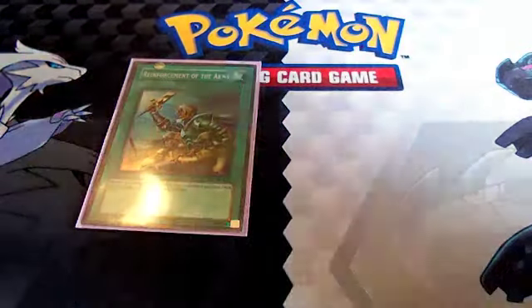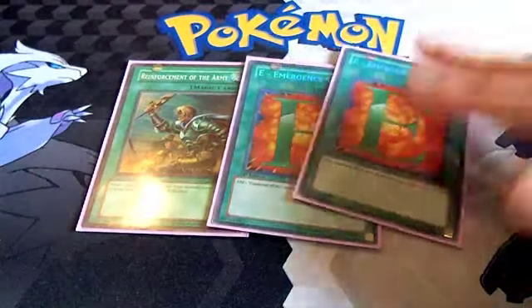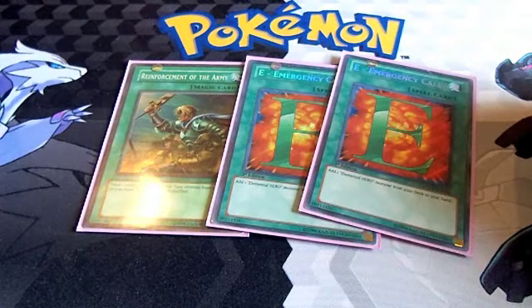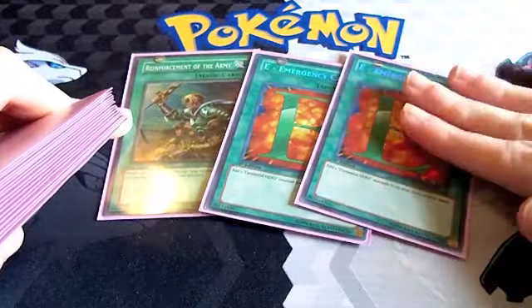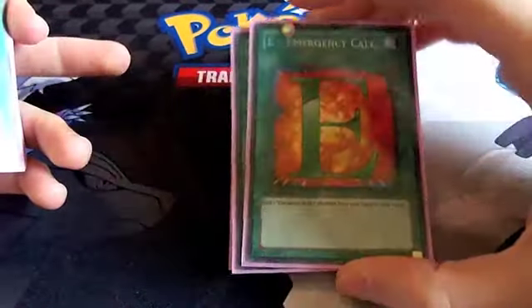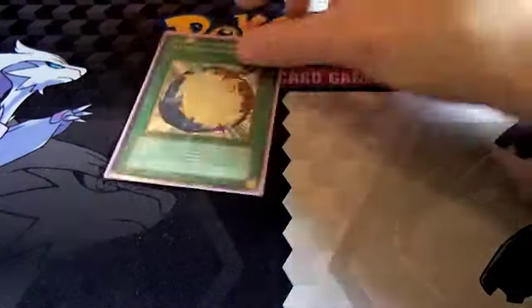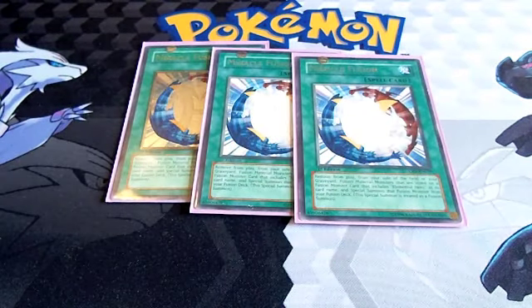More search cards: we've got one Reinforcement of the Army and two Emergency Call. Pretty self-explanatory — they search out your monsters. I like to use Reinforcement on Photon Thrasher if I can; I'd much rather search him than an elemental hero since I have those covered elsewhere. But obviously you dictate based on the situation.